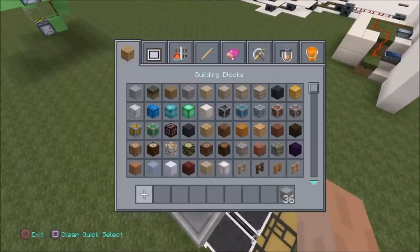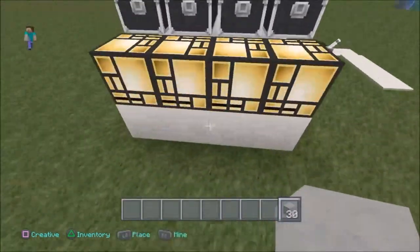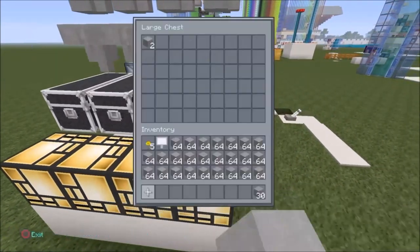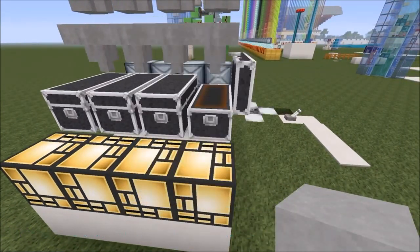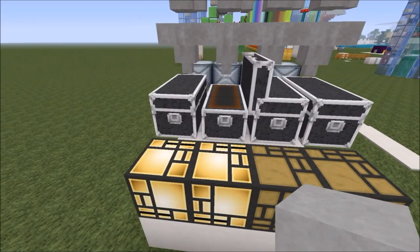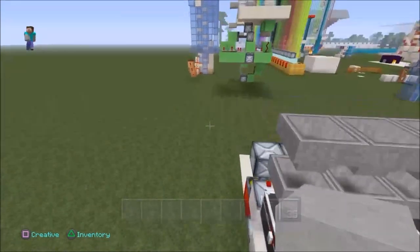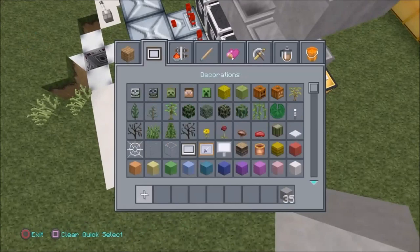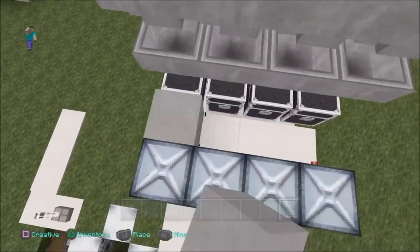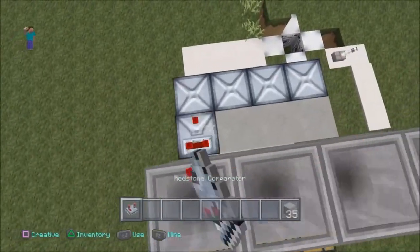If you want to change the settings you can — and there you go, it lights up letting you know that there are items in each one of these chests. But when you take an item out of each one of these chests the light goes out. If you want it to only light up if the chest is full, all you need to do is get out some comparators and break them, put a block down, and put the comparators back.